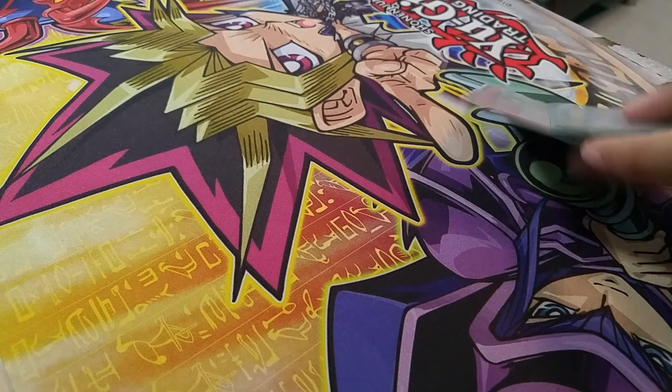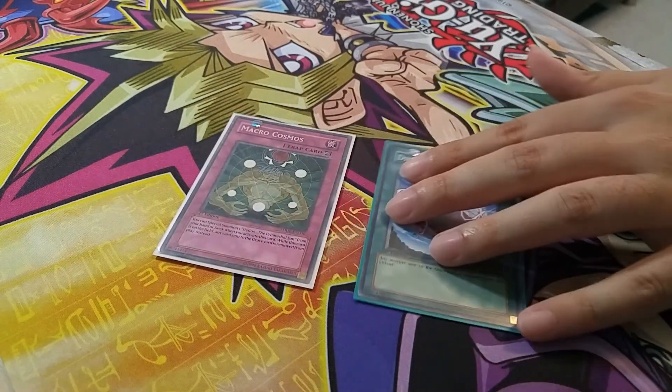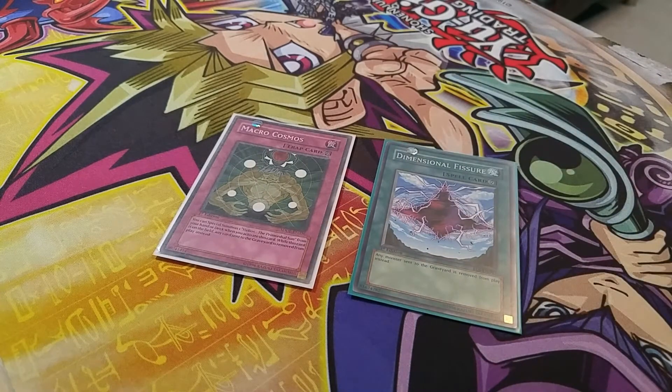First up, we have Banishing — Macro Cosmos and/or Geekfisher. Any card sent to the grave is banished instead. This stops the floating effect of the ships; however, pilots can still pay cost and get banished to summon ships from the hand. Stops half the deck and only some decks can run it, but it's alright.